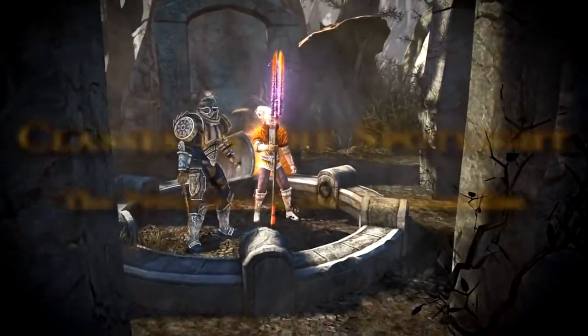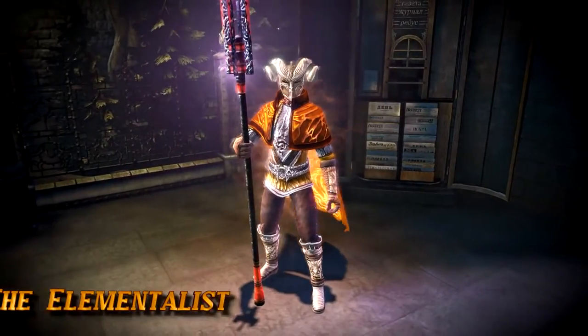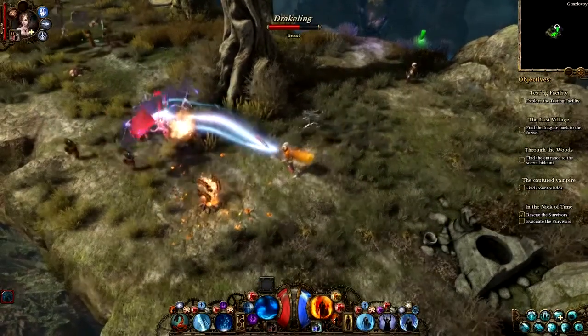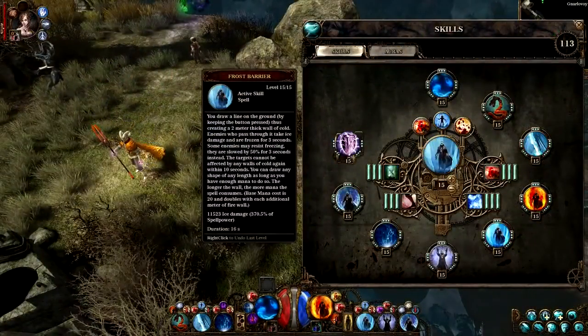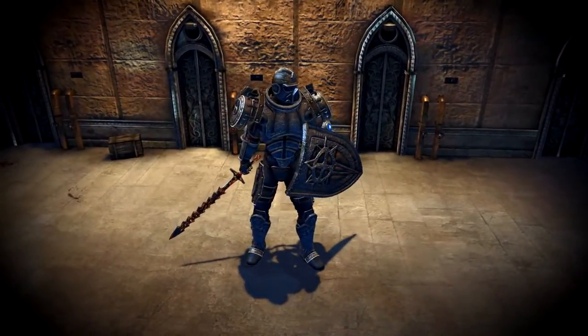Today we'll take a look at the other two classes in Van Helsing III: the Elementalist and the Protector. The Elementalist uses the power of nature to unleash immense damage from a distance. The guiding principle here is to fire and forget. But beware, the Elementalist is not a particularly defensive class. The Protector is the perfect opposite of the Elementalist.